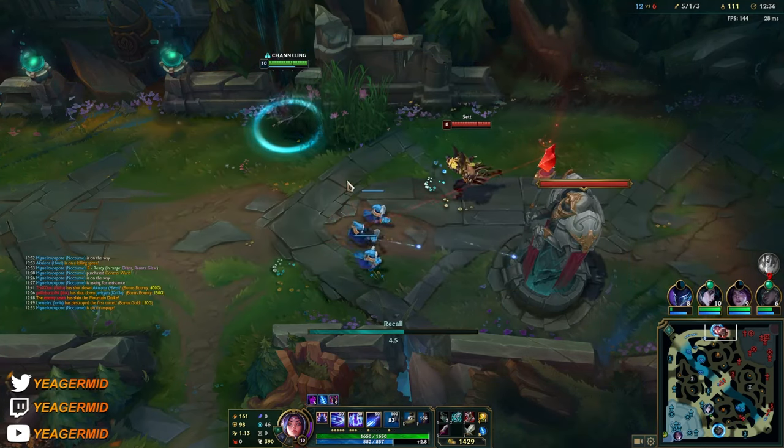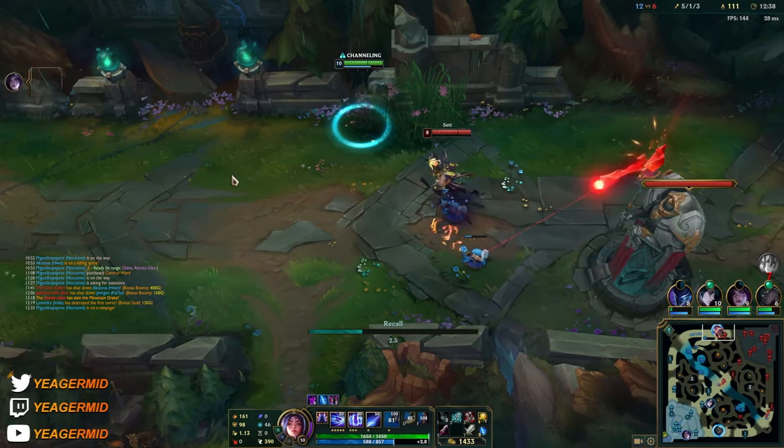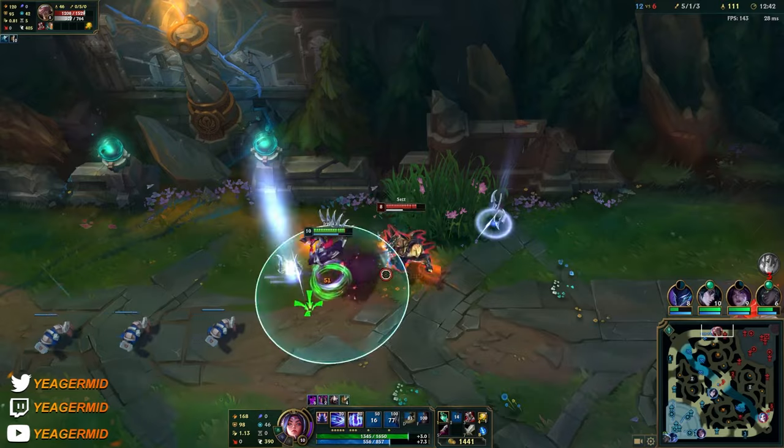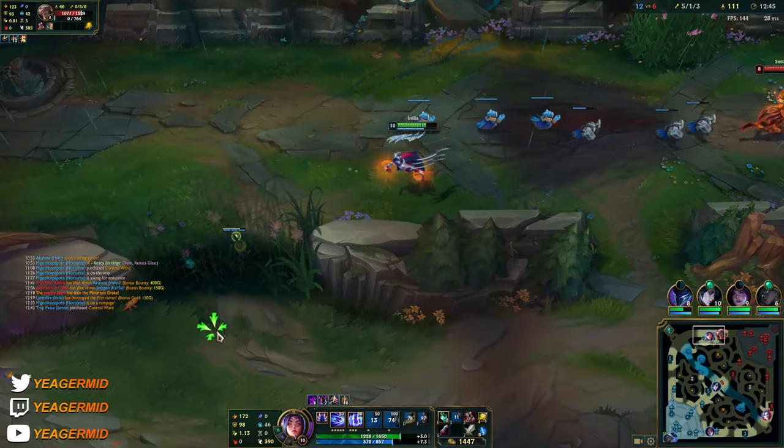That Jinx is pretty fed, so that would be the one we have to focus down. He wants to ult me into the tower, so that's why I'm walking back.